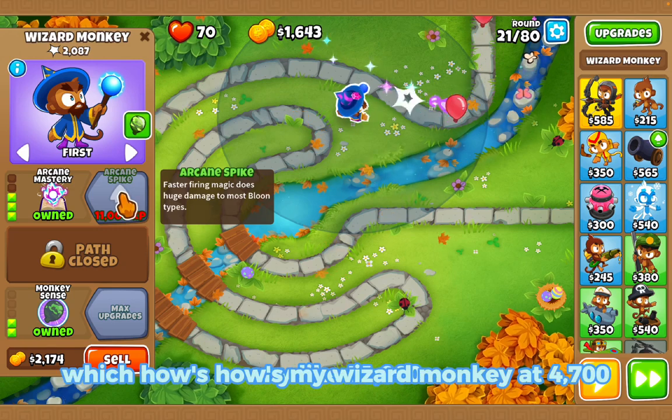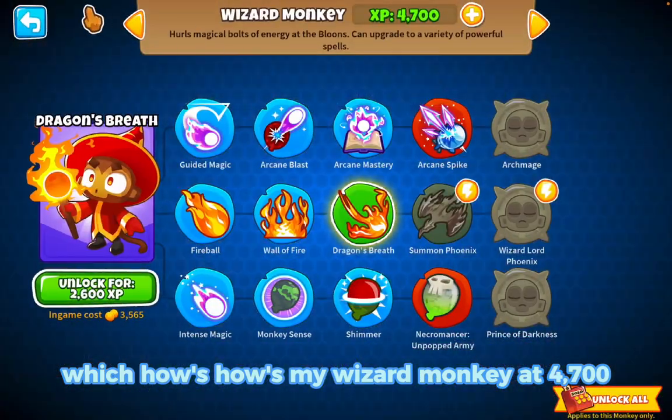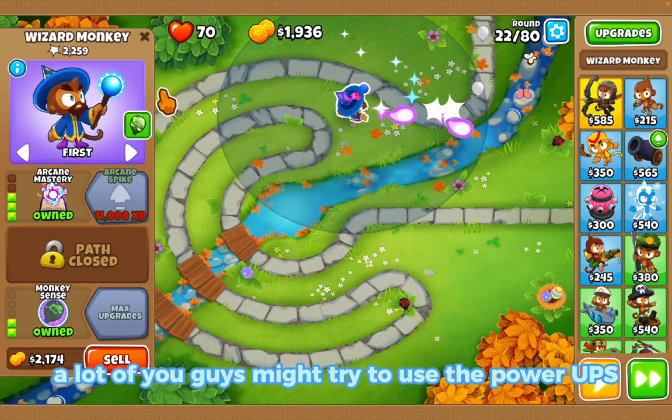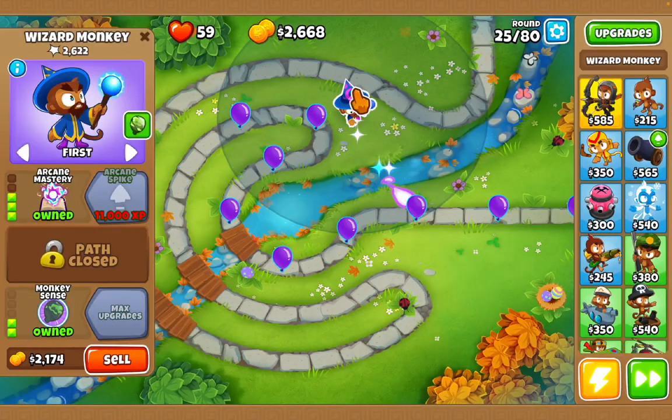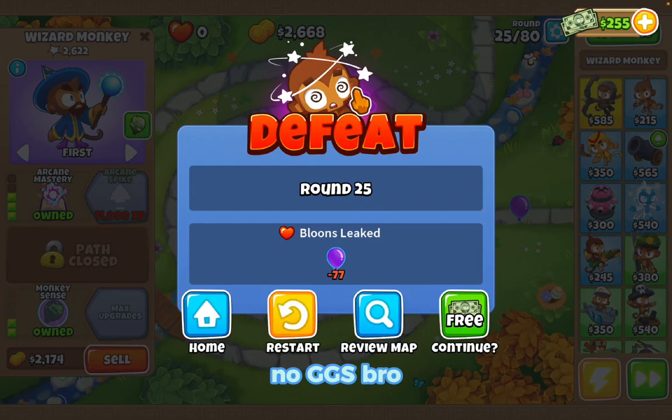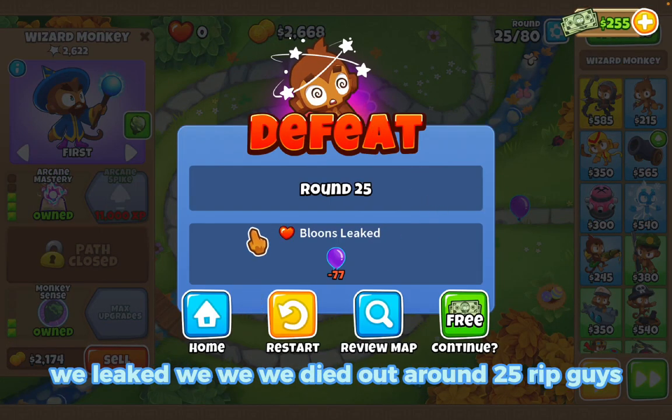My wizard monkey is at 4700 XP. A lot of you guys mentioned I should use the power-ups — we got the speed-up now.